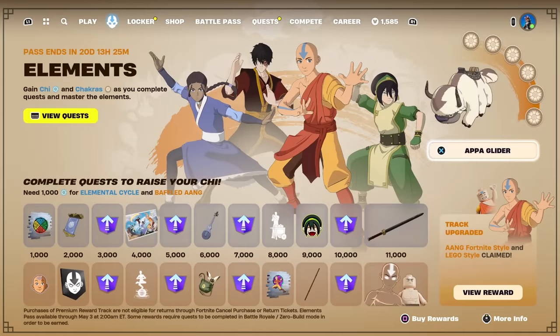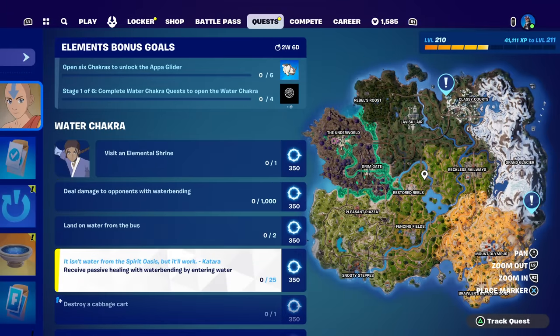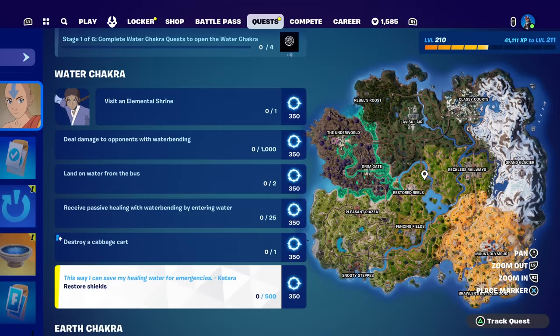We have the water chakra available today. In addition to unlocking tiers on the Battle Pass, we have to unlock Chi. For each challenge, it looks like you get 350 Chi. And then to get a Chakra, you've got to complete all the quests.